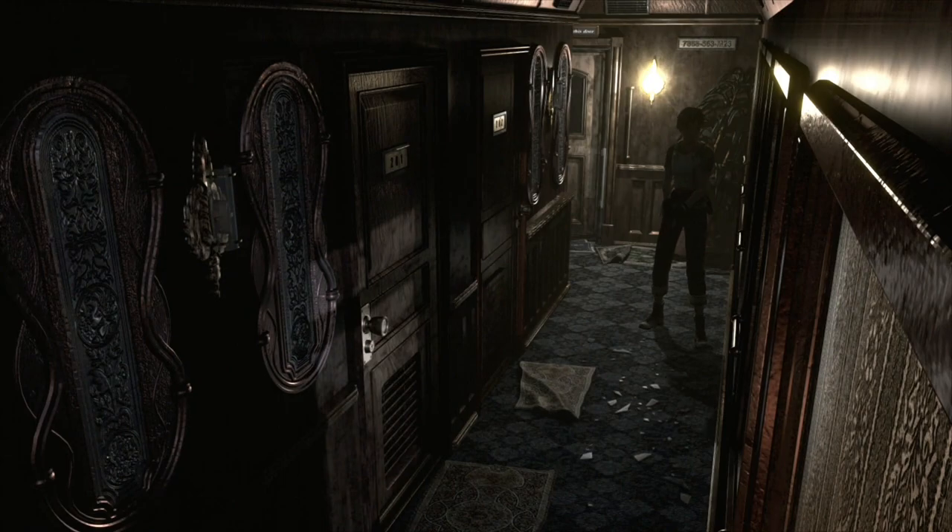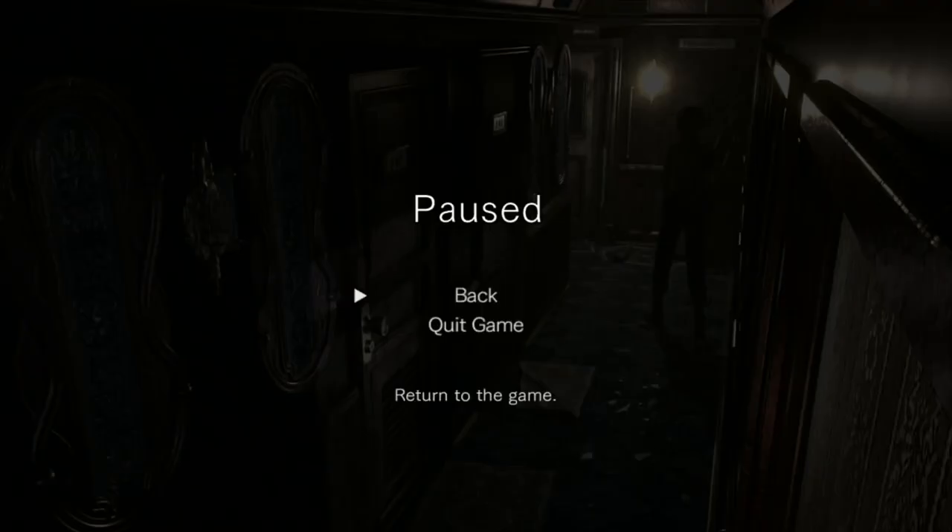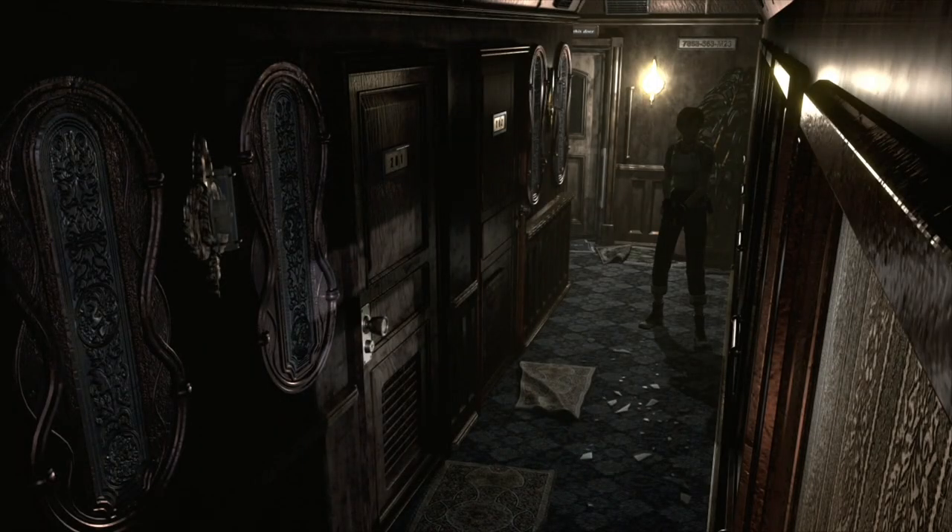This Resident Evil is quite different from the others - any damage you do to enemies doesn't reset when you move rooms. That damage remains. So if a zombie takes 10 damage to kill and you shoot him six times, leave the room and come back in, you've only got to shoot him four more times. It's quite different to past Resident Evil games. Their positioning when you leave the room will normally remain the same as well when you go back in.